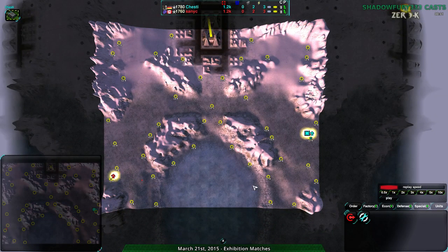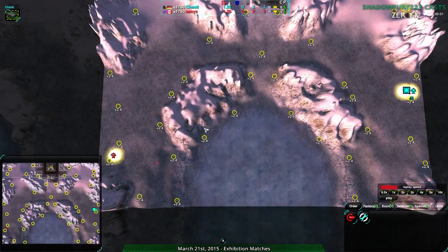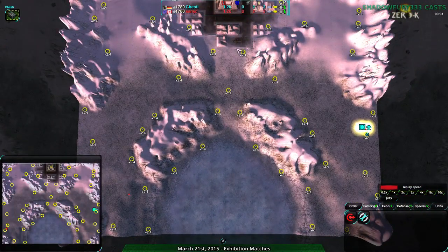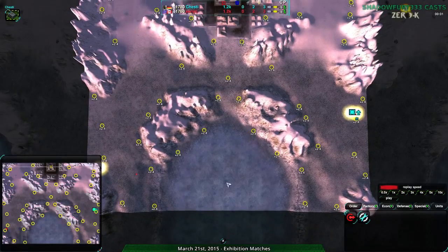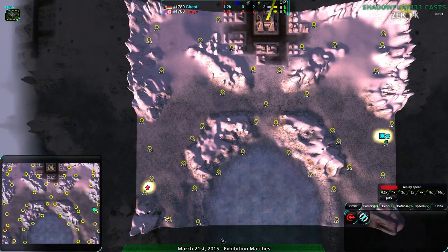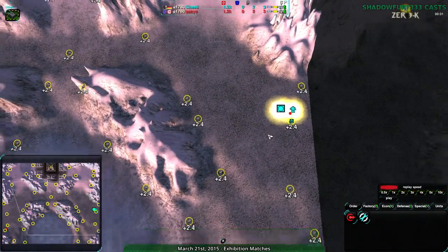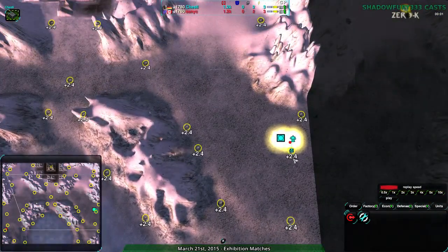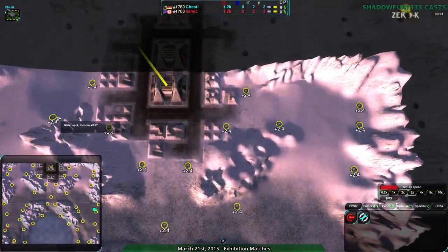This is also a 1v1, not a 2v2. So this map, for those of you who don't recognize it, is a more team-oriented map. It's also very cliff-oriented. You have potential start points along the edges, typically either the top or the bottom. Center can be taken too, though it's a little bit trickier to hold. In a team match, it's much more common to have one player take here or up top, and then defend this lane, because you basically have the approach along south, the approach along center, and the approach along the north.